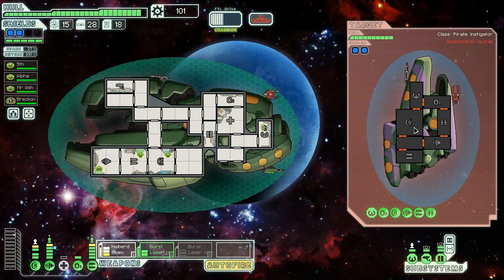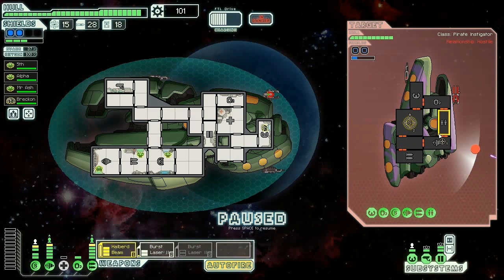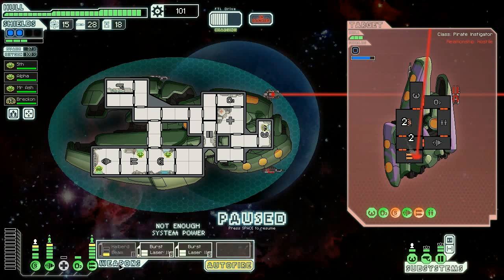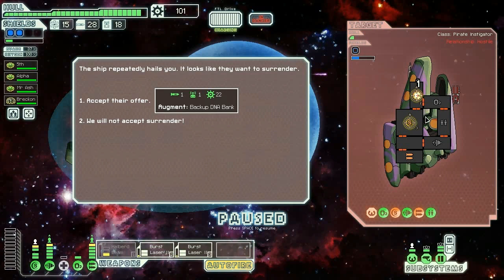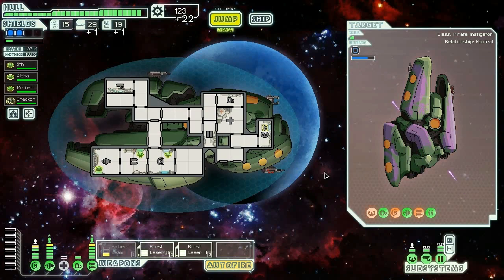We're gonna wait for the halberd beam to be ready. I wish I could hit four rooms — the weapons and the shields — but we're gonna go like this, and then when this guy fires... They want to give us a backup DNA bank — well, it's worth more than nothing, so let's accept their offer.